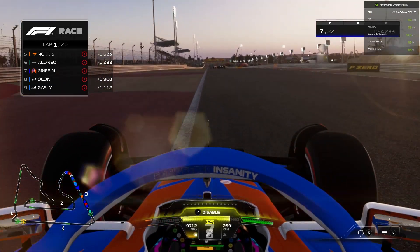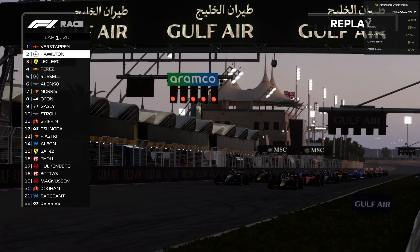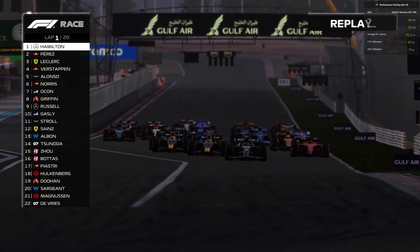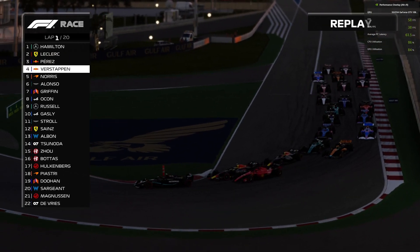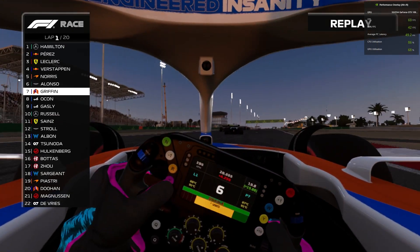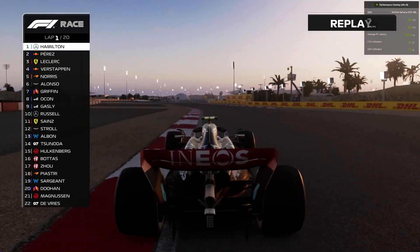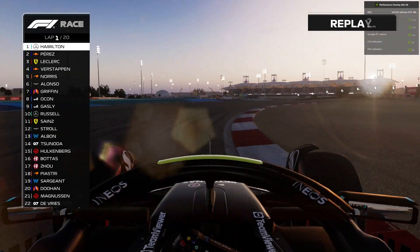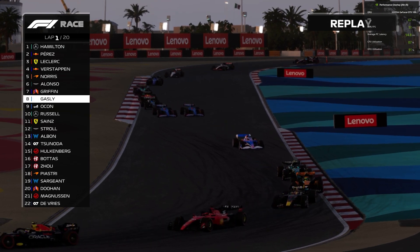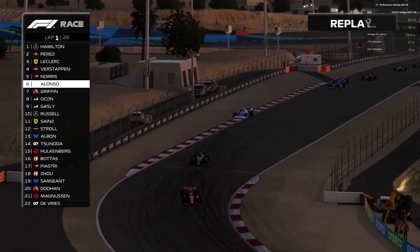Going down the back straight using some of the ERS, trying to defend from Ocon. Let's have a look at the start again — Hamilton got a better start than Verstappen and took the lead into turn one. Leclerc also attacked Verstappen, and Perez actually overtook them both. Here's our onboard — we gained five positions in one corner, absolutely monumental stuff. Hamilton runs away at the start from Checo Perez, Charles Leclerc, and Max Verstappen. The two Alpines are scrapping with each other, which is probably why they didn't catch me when I went wide at turn 10. George Russell had a horrific start, down in P10.